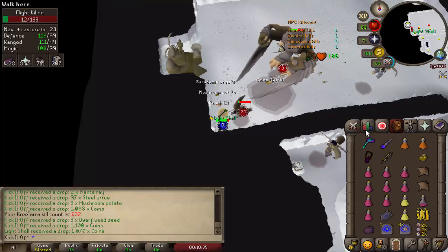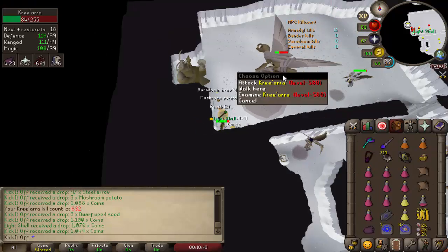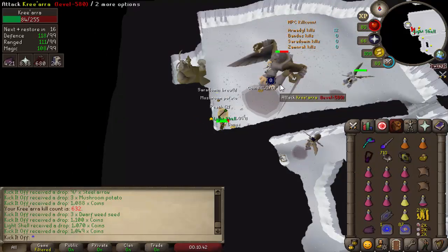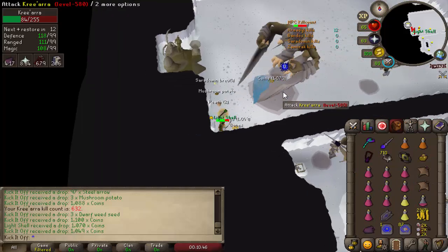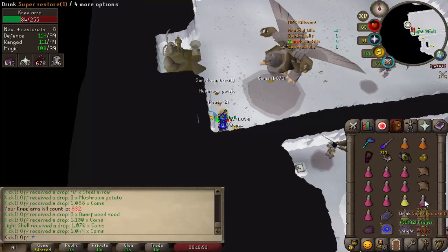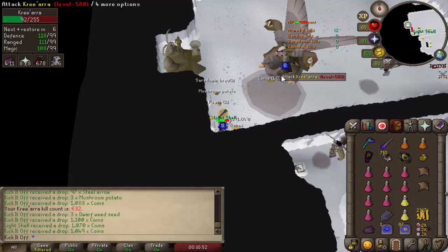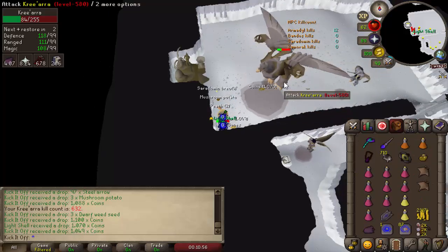It is that simple and there are pretty much no other mechanics to worry about. Often if the bolter does not do enough damage, or the chinner's damage split kills the minion before Kree — which does happen quite a lot — the chinner will switch to their ranged weapon and start attacking Kree themselves. If Kree still isn't dead by the time the melee minion respawns, the chinner should start chinning off the minion again.